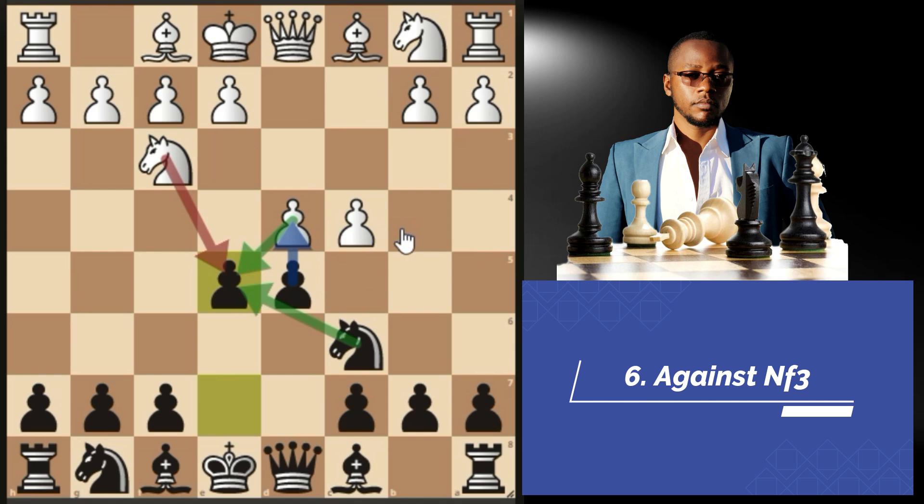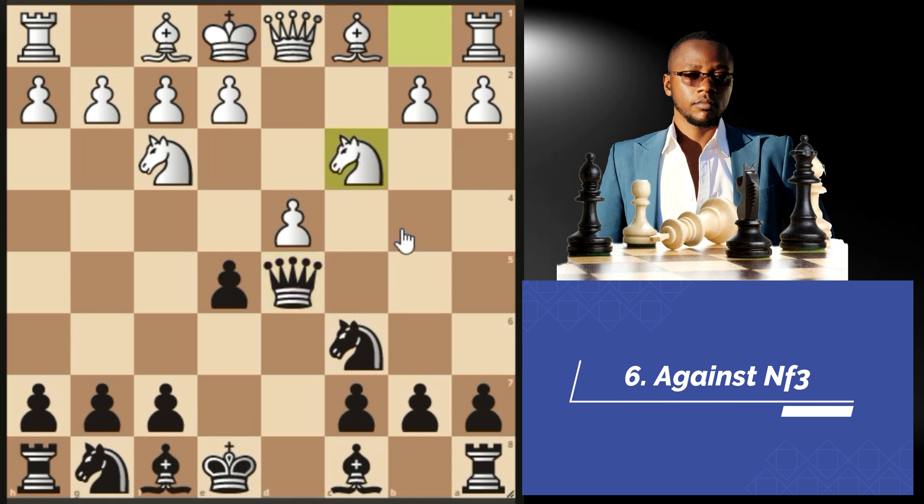Let me show you what most amateur players will be playing: c takes d5 seems to be very challenging especially on lower levels. Just simply take with your queen, and if knight c3 is attacking your queen, go ahead and pin that knight on c3. Then white will play something like pawn to e3 solidifying the center, you take on d4 with your e pawn. Most opponents will play e takes d4, and here I recommend that you go bishop g4 — it's all about the pins in this variation.